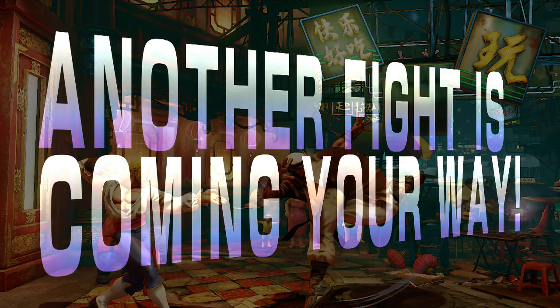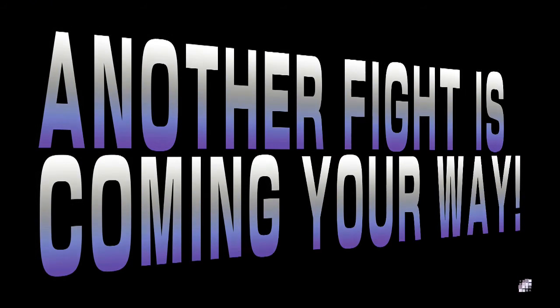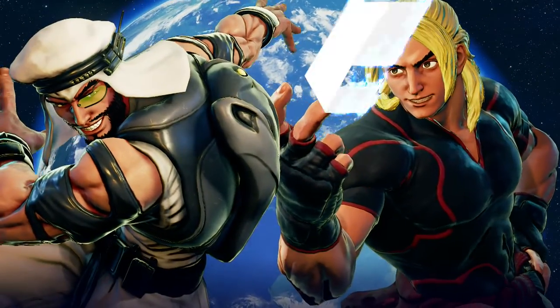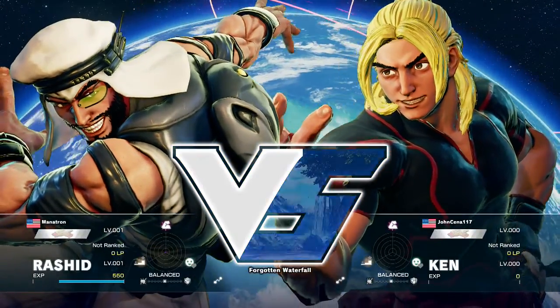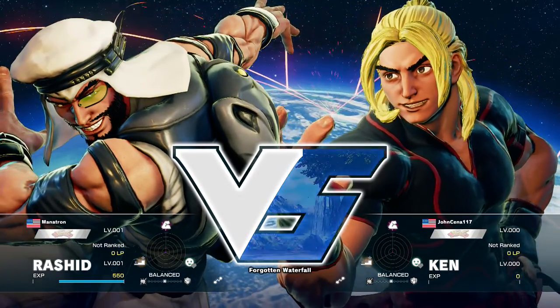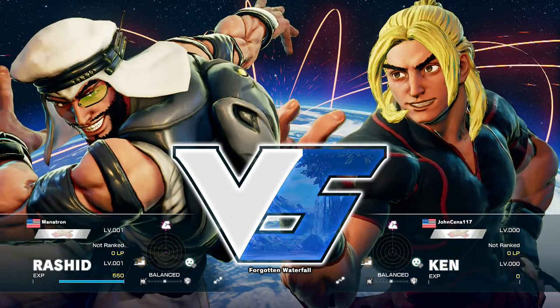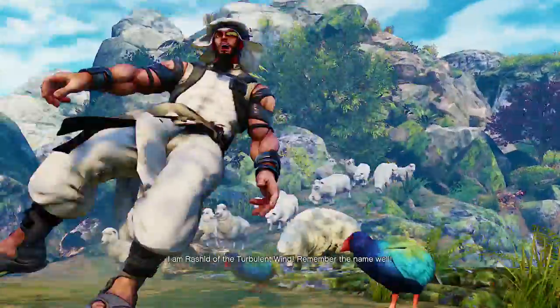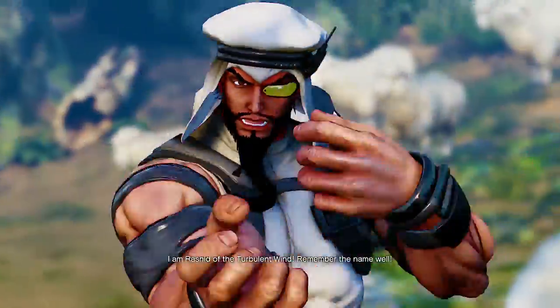So yeah, this episode is going to be 30 minutes of me playing as Rashid. If you don't want to watch me play as Rashid for 30 minutes, this is not the episode for you. I have been consistently winning though — I think I've played 10 matches and won 8 of those, which is a way better win rate than I normally have. His name is John Cena 117. The best part is you get to rename yourself, so this guy chose John Cena 117, which is insane.